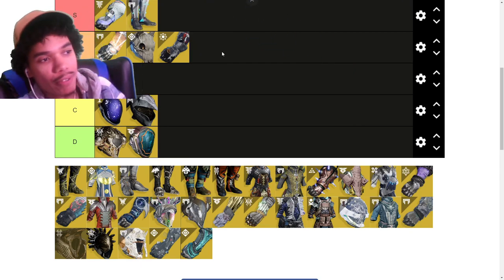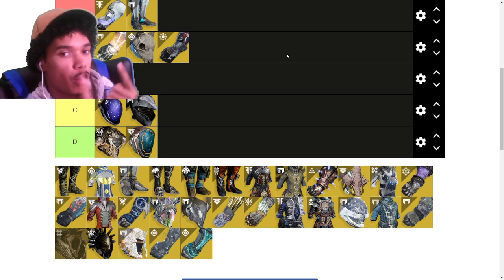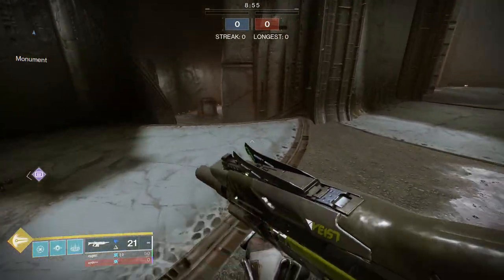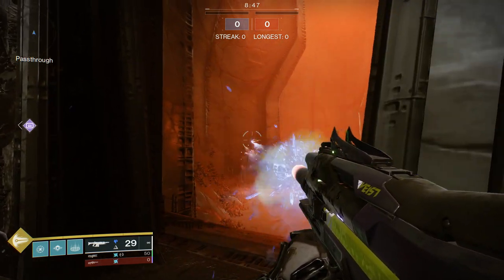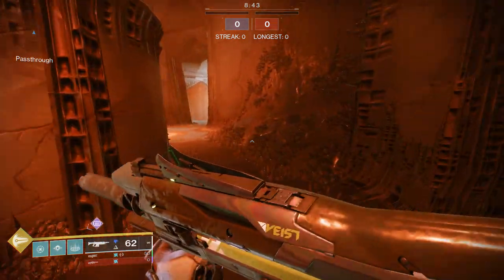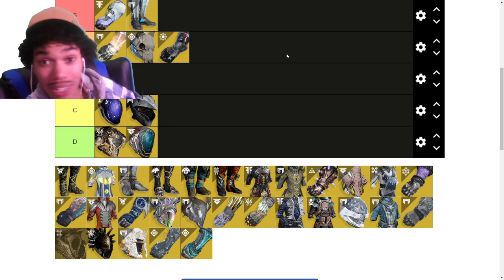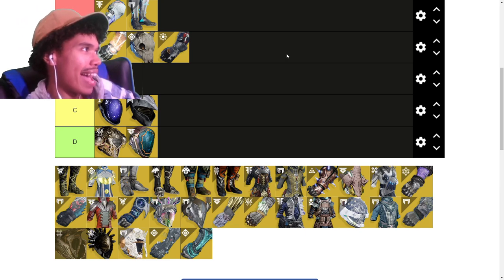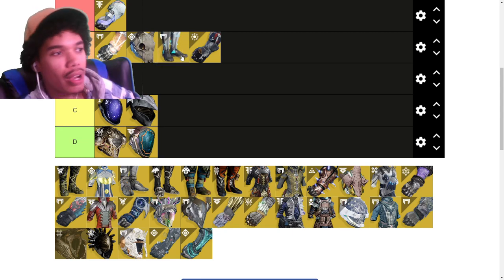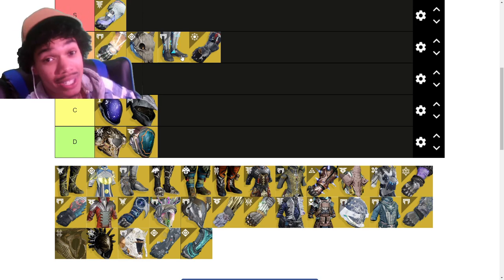Transversive Steps — why have they fallen out of the meta? They and Ophidians used to be seen equally. They instantly reload your gun when you're running, and you're running all the time in PvP — rotating lanes, running up on enemies at the start of rounds. They also give you a speed increase, which means you'll be first to the lane and get the snipe off first. That's why stompees have been so dominant. Transversives are quite good, though I'm not sure they're better than The Stag.